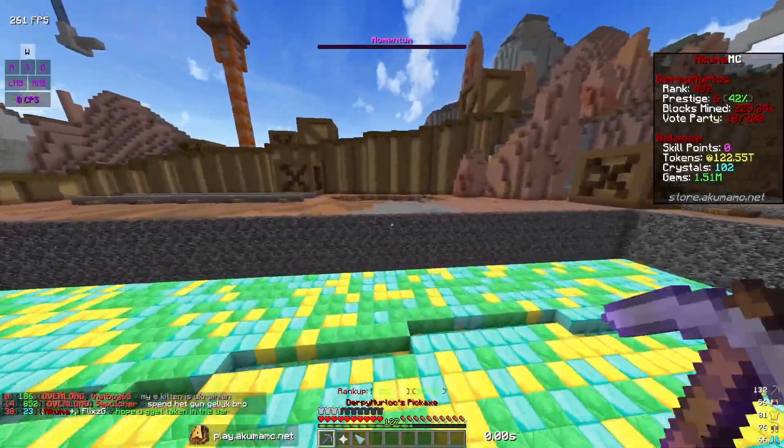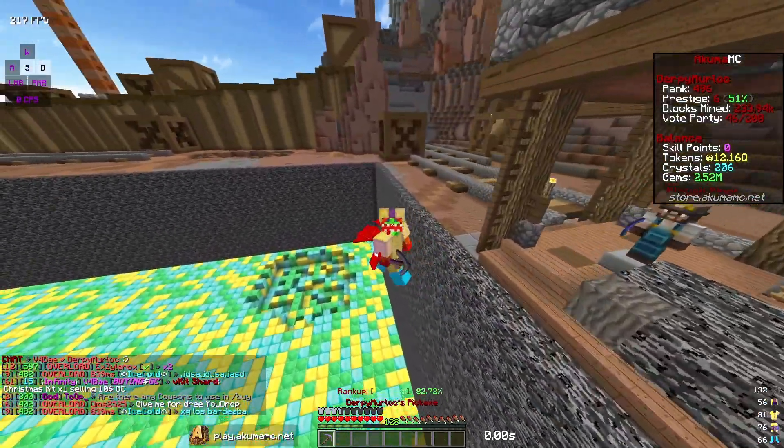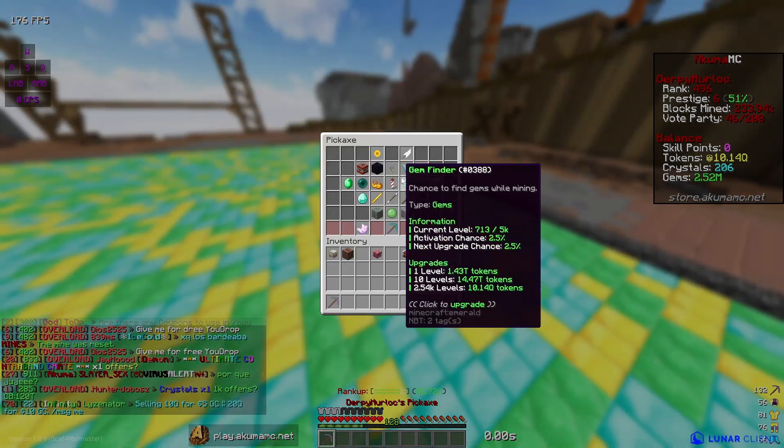I'm gonna go see if I can sell the Christmas V kit or Akuma rank for some tokens to boost my pickaxe a little bit. I just sold the Akuma rank and the V kit — I got a ton of tokens. I now have 12 quadrillion tokens.